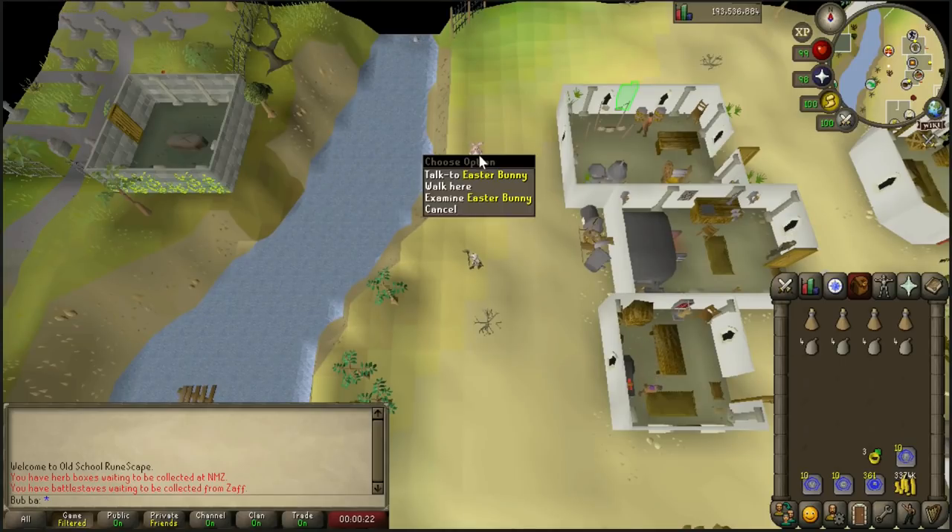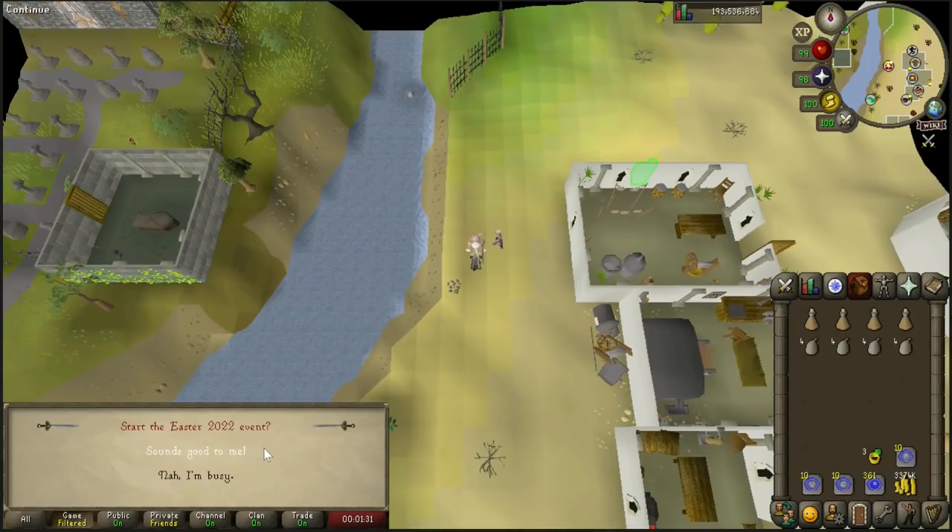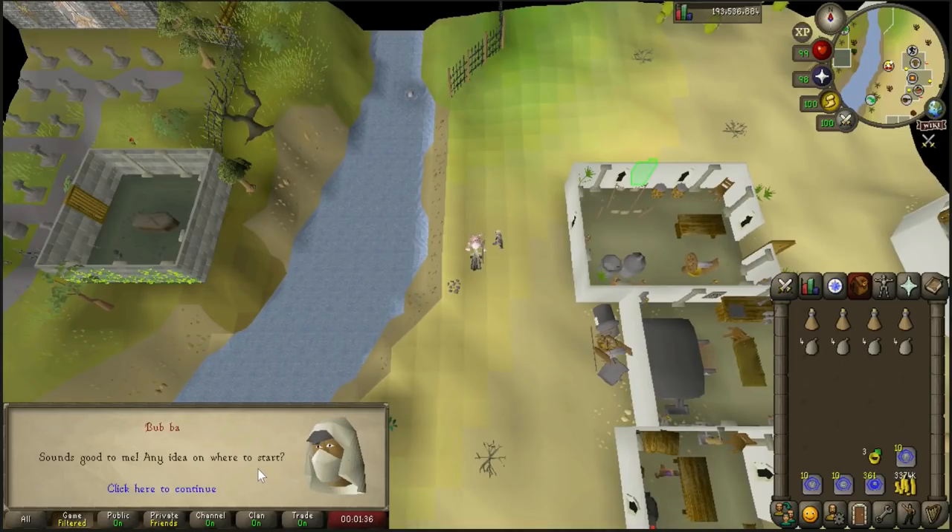To kick things off, go ahead and talk to the Easter Bunny located just west of the Alkarid Furnace Room. After spamming through some options, select option 1 — 'Sounds good to me' — to start the 2022 Easter event.